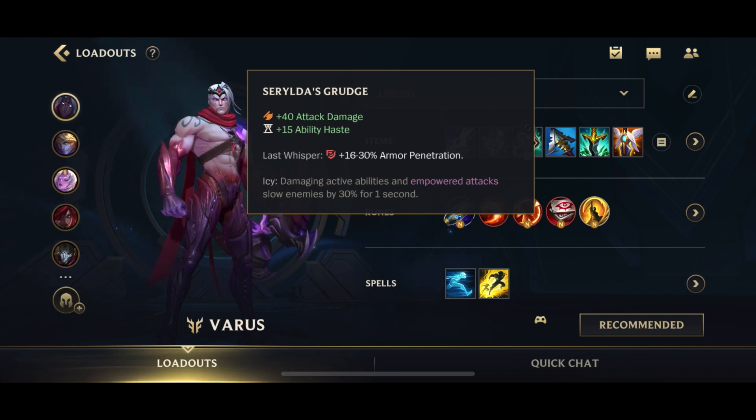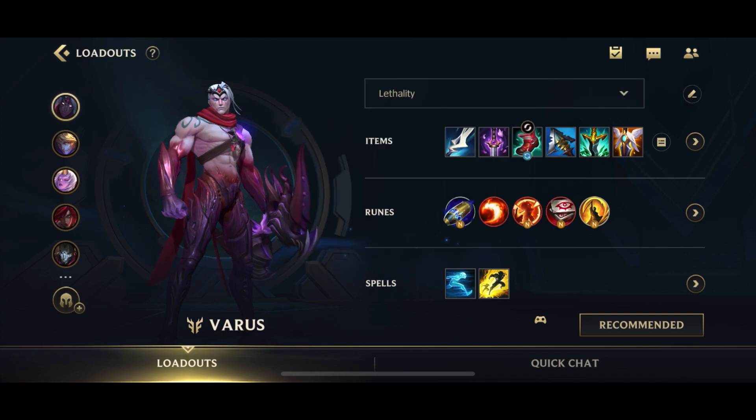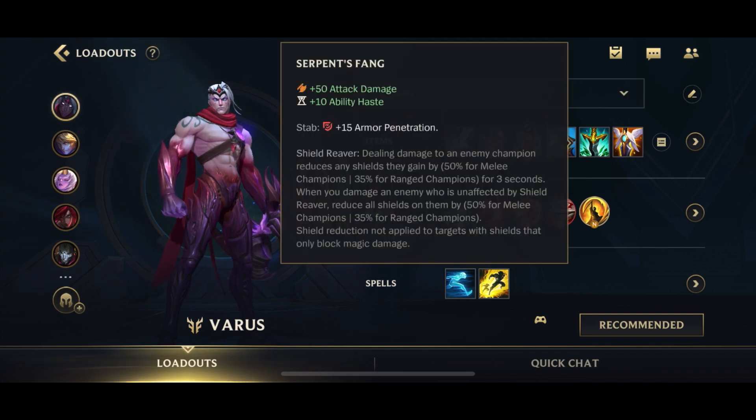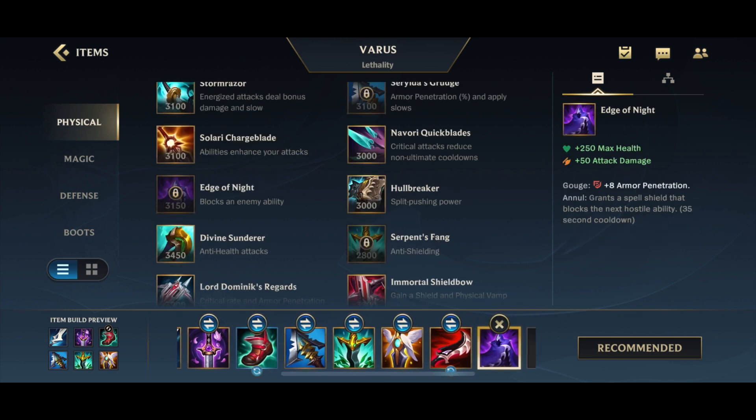You can go for Mortal Reminder if you need it to counter anti-heal. Then you put in another lethality item. Serpent's Fang is good most of the time — gives you 15 pen, 50 AD, and 10 ability haste, as well as the Shield Reaver to counter shields. You also have Dustblade, which gives you the same pen, a little more AD, and has that passive. You only go for Dustblade in an instance where there's completely no shielding on the enemy team. You also have Edge of Night, which gives you 8 armor penetration but grants you a spell shield to immune yourself from the next hostile attack or spell, plus a little bit of health and AD.